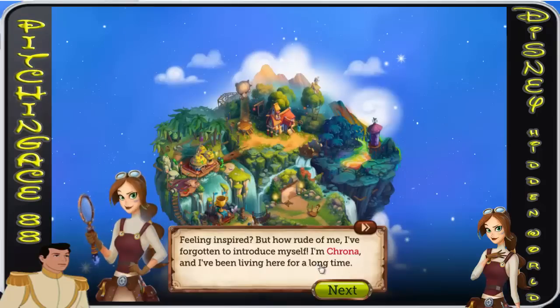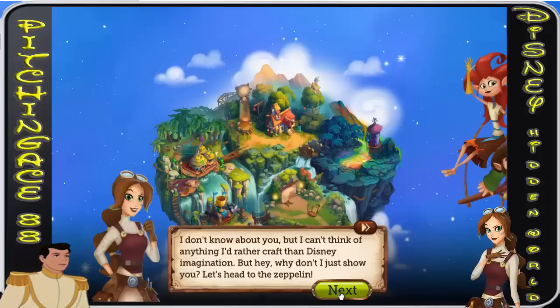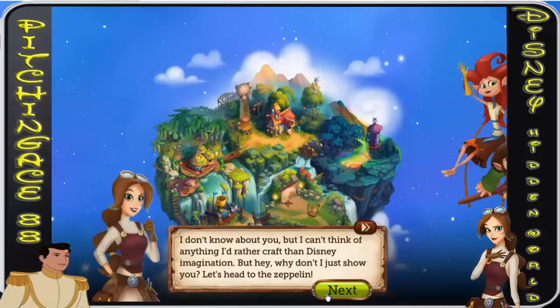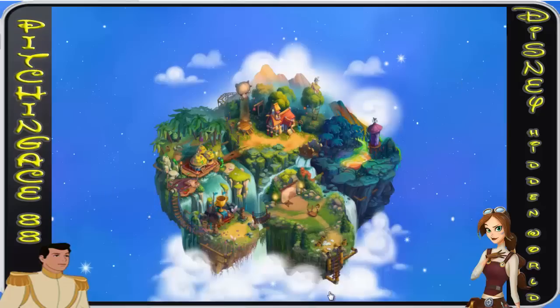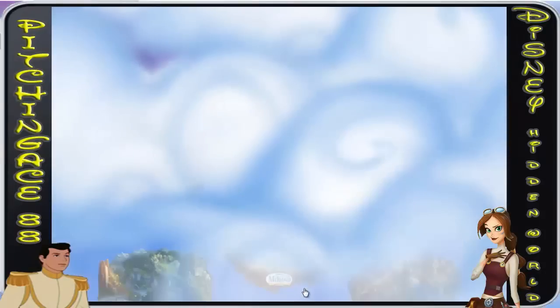How rude of me, I've forgotten to introduce myself. I'm Corona and I've been living here for a long time. These little rascals are the inklings who make all this possible — they have the power to craft anything you can imagine. Isn't it exciting? It's pretty cool. I can't think of anything I'd rather craft than Disney imagination. Let's head to the Zeppelin.